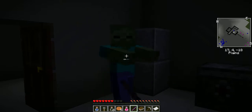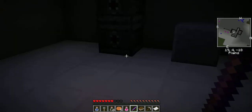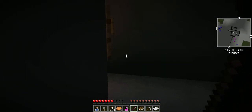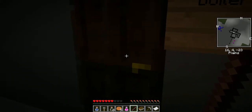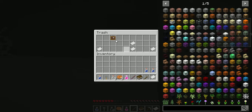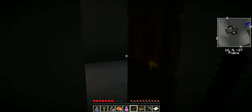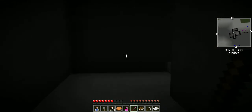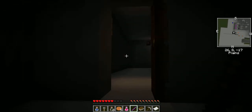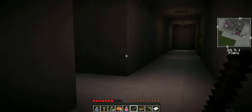Two hours later — there we go, finally! The power's back on. Not sure what this furnace is doing in the electrical room — good lord, Stacy. There's a furnace in the boiler room and Freddy Krueger too! I got the doctor's ID badge. I'm taking all this paper and stuff just in case. Nobody's in the furnace. Let's go back up to the doctor's facility and get the ID badge ready.